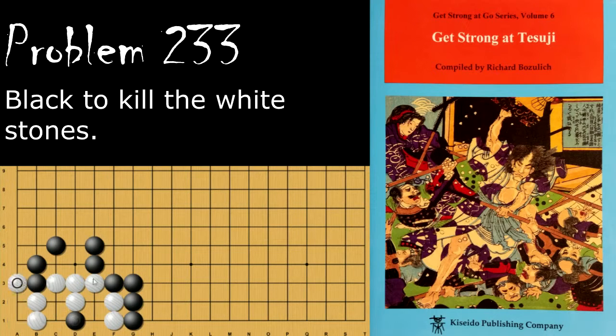If White decides to capture first, then Black will throw in over here, and this turns into a snapback if White captures. But because Black has the stone here, White only has one eye in Gotay.